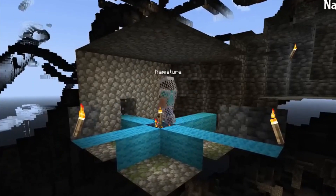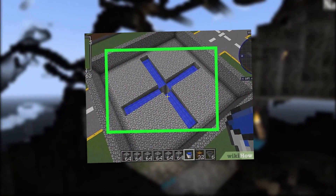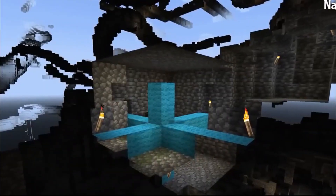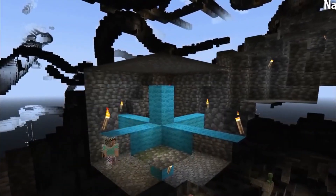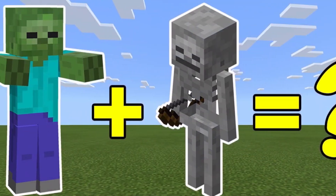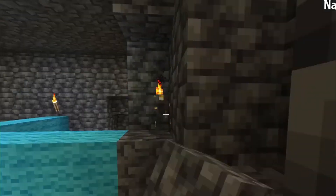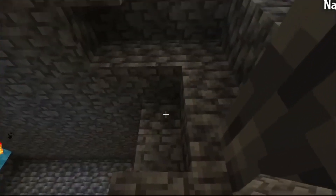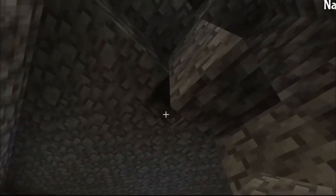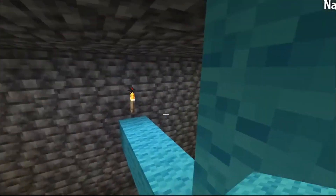Number 2: Spawner Farm. Perhaps one of the simplest farms to construct, a spawner farm allows players to quickly and easily have a reliable place where a certain type of mob spawns. Players commonly find zombie or skeleton spawners, which they can use to fight the waves of mobs as they emerge. Players can find these spawners inside of dungeons, and they can be an easy and low-budget way to farm some early game materials such as bones, arrows, and other gear.